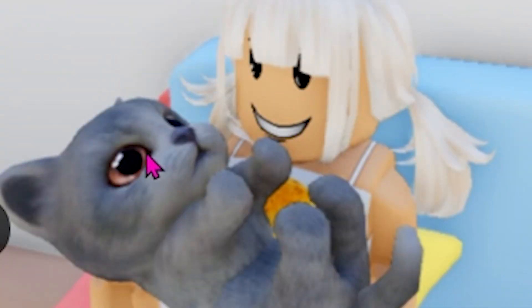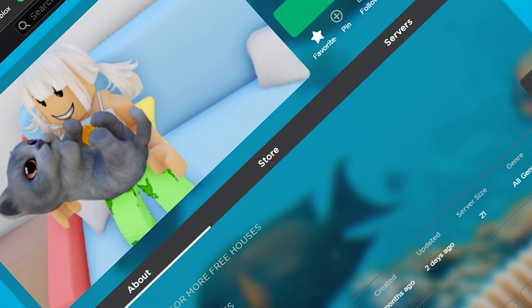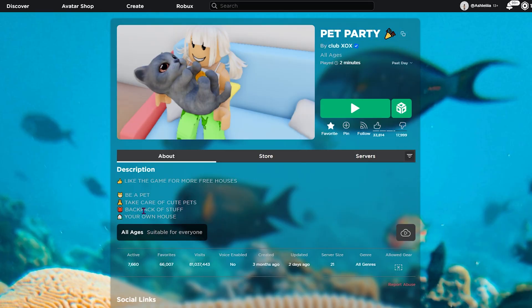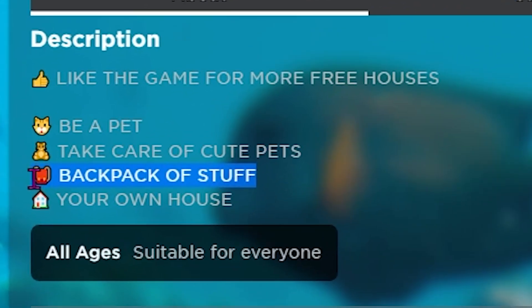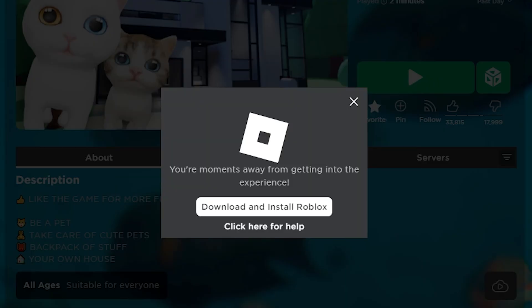Look at how happy she is with that little adorable cat — or she's extremely sad, hiding all of her pain. I played this game for literally two minutes and I was like, nope, I need to stop. I need to make a video out of this. So welcome to Roblox, but it's extremely adorable. This game is called Pet Party, and in this game you could be a furry, take care of cute furries, have a backpack of stuff — I don't know what that means — and your own house. Let's join because I can't wait any longer.